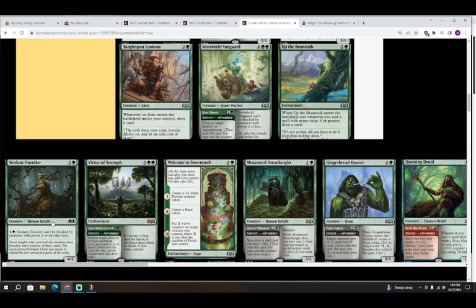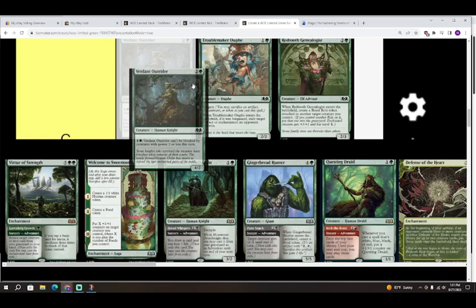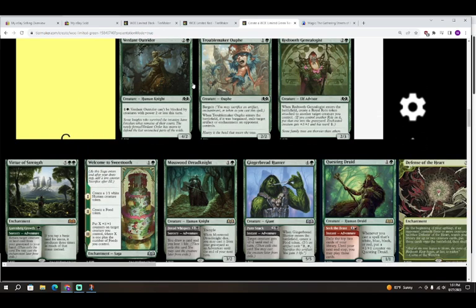Next is Verdant Outrider — two colorless and a green for a 4/2 Human Knight. Colorless and a green: Verdant Outrider can't be blocked by creatures with power two or less this turn. I wish it said sorcery speed — someone is going to attack with their 4/2, I'll block with my 2/2, and then after blockers they'll activate the ability trying to say it didn't block. Still, Verdant Outrider is a C — a pretty valuable C since it's a three-mana 4/2 that helps turn on all your power-four-matters stuff.